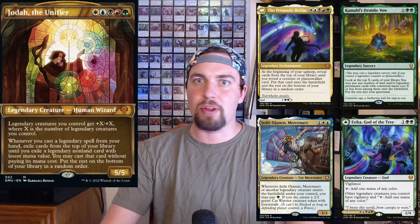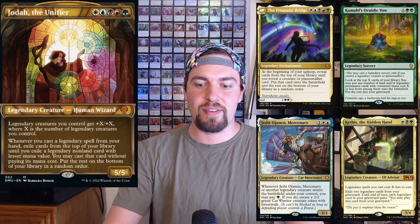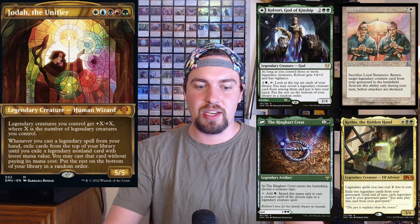You have Jedet to make tokens. Kamahl's Druidic Vow lets you dump a ton of mana into it and then drop a million legendary creatures onto the battlefield. Kethys replays stuff from your graveyard. Kulvorri is a really cool card here. Loyal Retainers is nice — it can get you back whatever legendary you need.